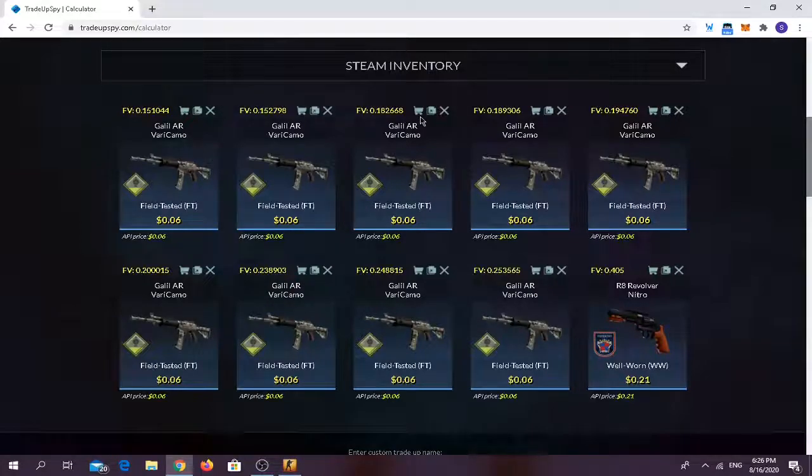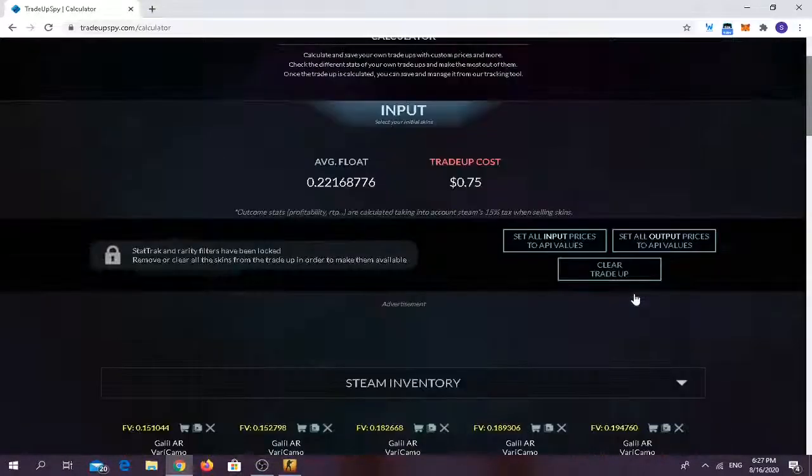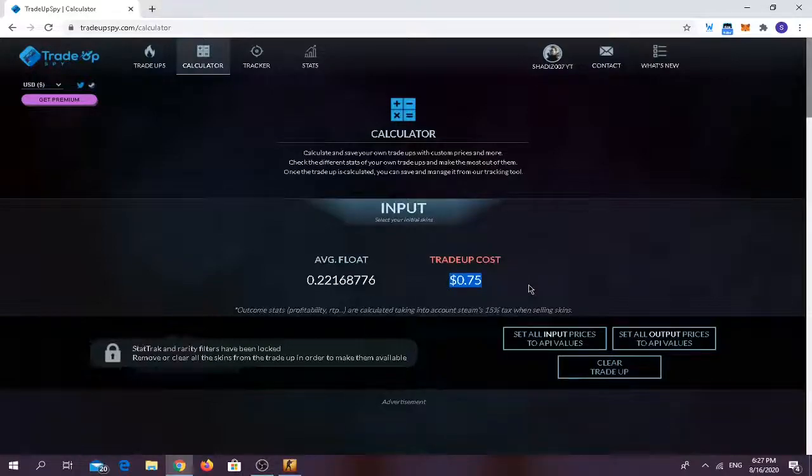We bought around 9 of these trade-ups. They are very easy to find. For the Galils from the Field Tested Safehouse collection skins, you need to buy at least 9 Galils. You can find them a lot on the Steam market. You can use Trade-Up Spy to calculate your floats. You need a float of 0.26 or lower for each Galil. For the R8 Revolver Nitro from the 2018 Inferno collection skin, you can find a lot of them on the Steam market — average float I favor to be below 0.405. The trade-up costs only around 75 cents, and average float should be below 0.26.